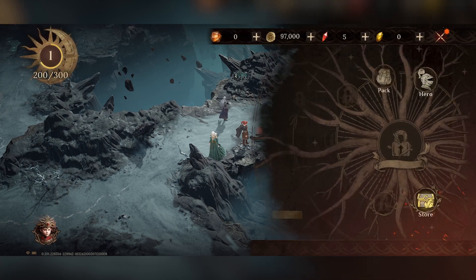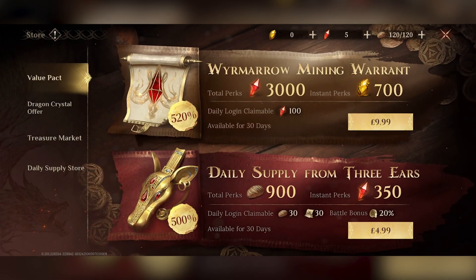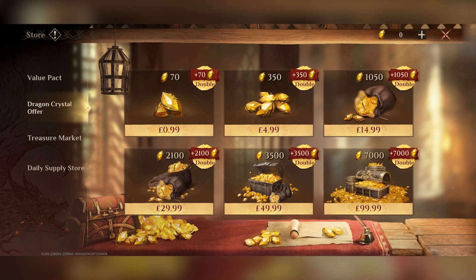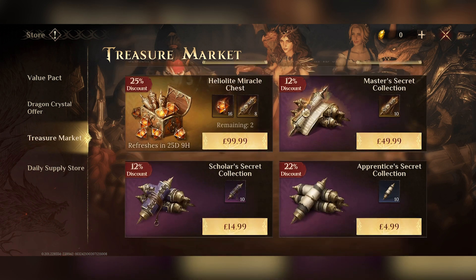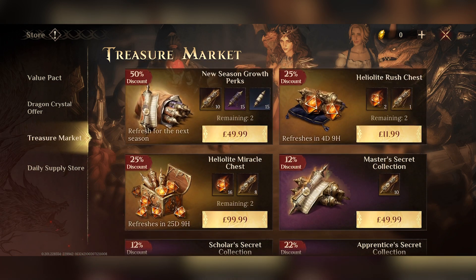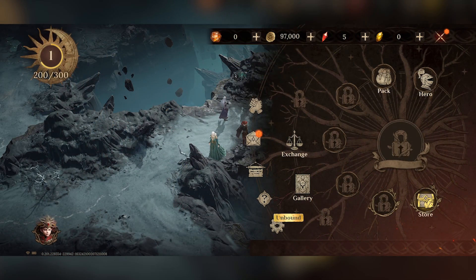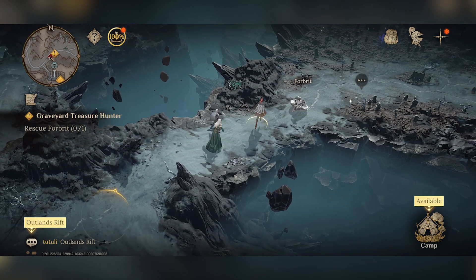Let's just show you what the store is like. Clicking on the store, as you can see there are options to spend real-world money - you will get perks, different gems, different coins, all that type of stuff, which you can then use to upgrade your character and buy new things. I've been playing for a little bit and I haven't come across any sort of paywall or forced barriers to spend money in order to play.